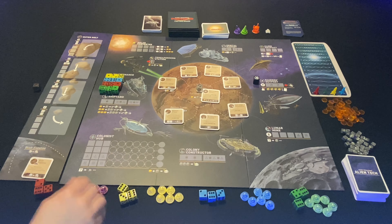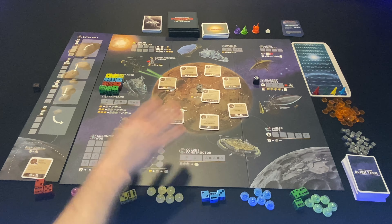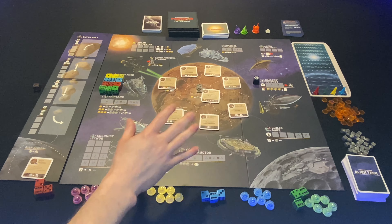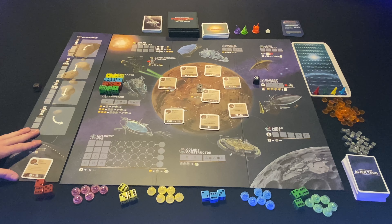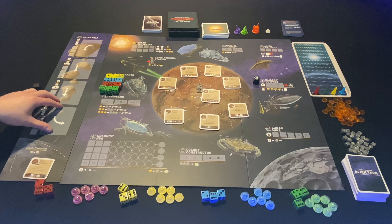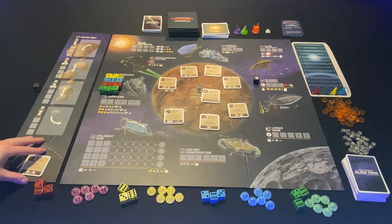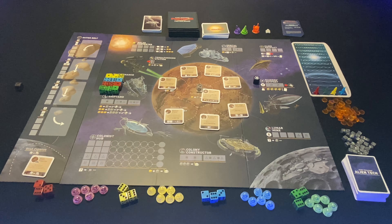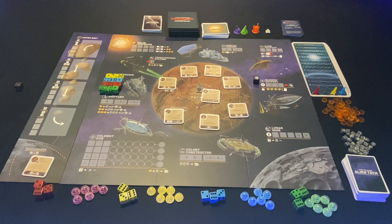We'll zoom in and talk about all the locations in a minute, but I want to touch on the fact that this version of Alien Frontiers Edition X from Starling also includes three modular expansions you can add at your discretion. We have the Asteroid Field, where players can visit the asteroid belt, interact with additional card options, and try to colonize the Blish Expanse — a new region of the board. There are also the Alien Frontiers Faction Boards, which give each player a unique home orbital facility they can use for free, while other players can use it by paying a toll.